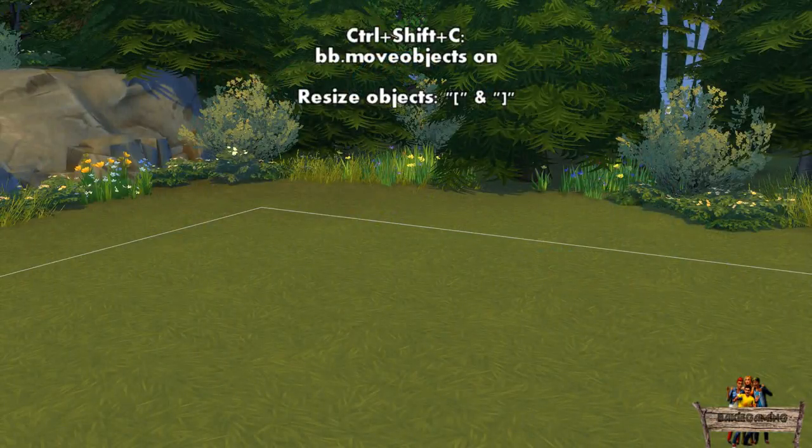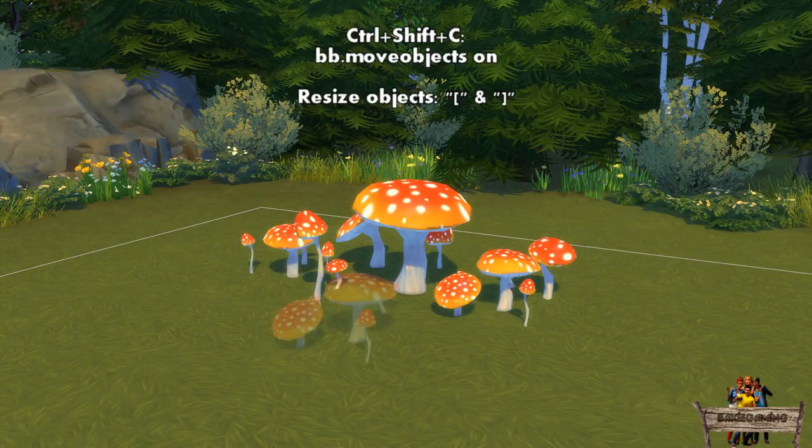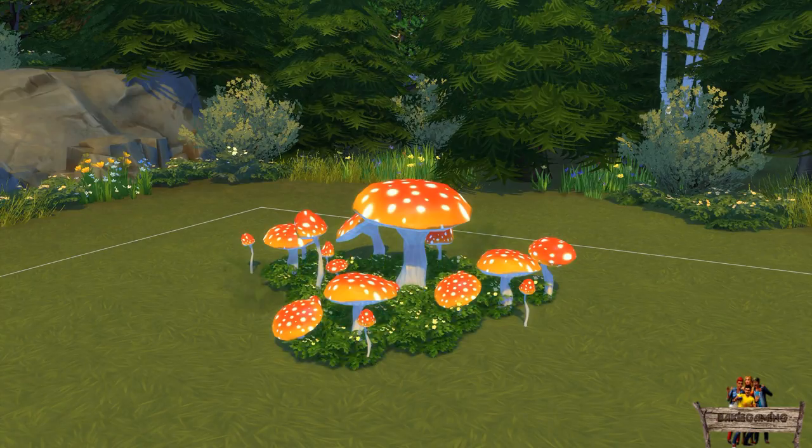When using the move objects cheat, it's quite easy to make your own little mushroom village by placing multiple of them very close to each other and giving them different sizes using the open and closed bracket keys. In my opinion it looks even better while placing other plants or grasses right underneath them too.